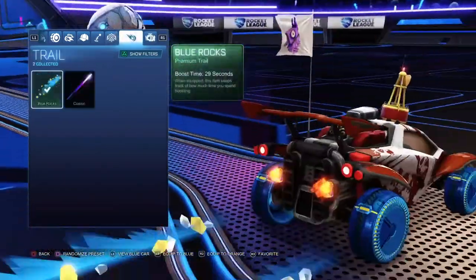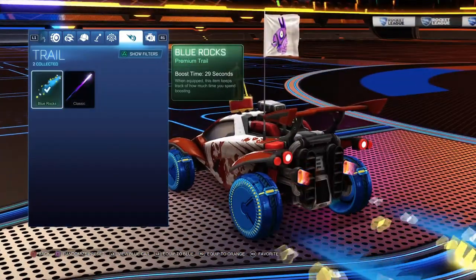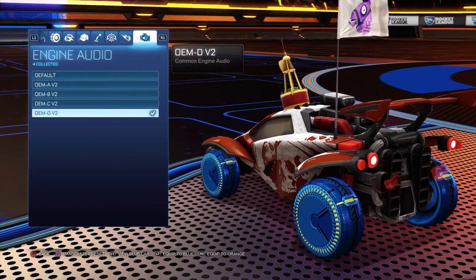You can find your explosions, and your — thingy majigies, whatever, I forgot what they're called. And yeah, that's how you customize, if y'all didn't know.